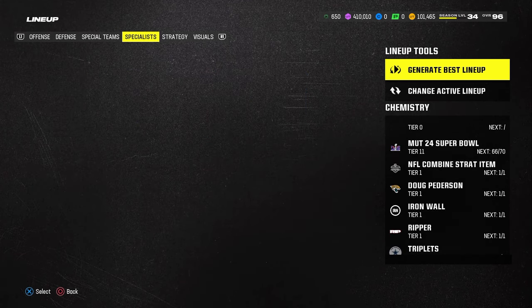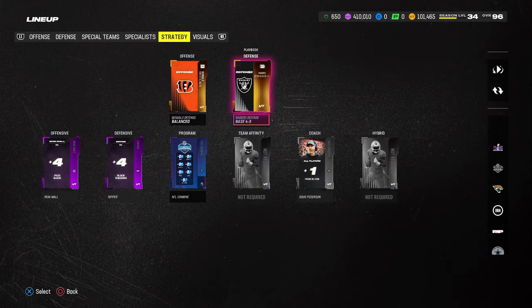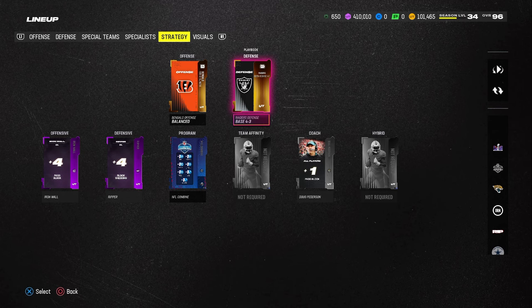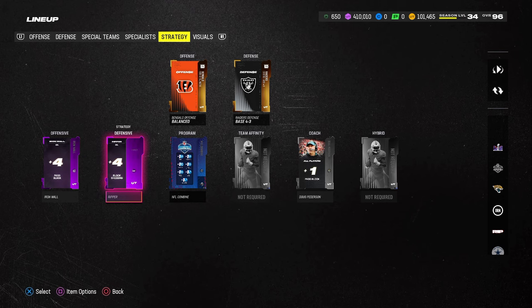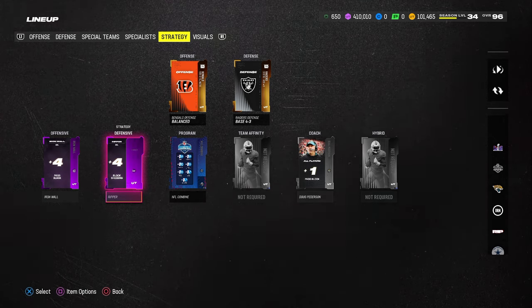The playbook I'd recommend for this is the Raiders playbook. The reason is it has 6-1 and Nickel 3-5 Odd, along with a couple of other defenses we know very well. Because this is primarily a shed defense, I like to have the Ripper strategy item for the best block shed possible. Then we'll get on the practice field and break down the basics of the scheme.